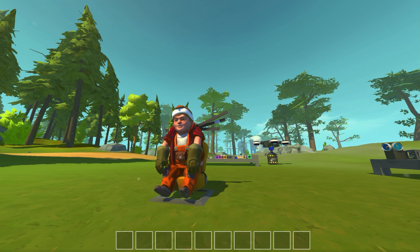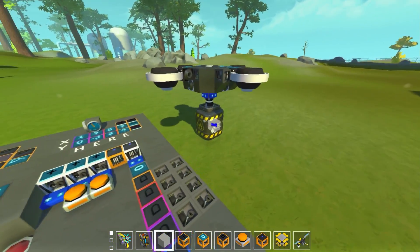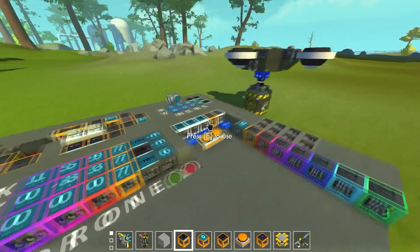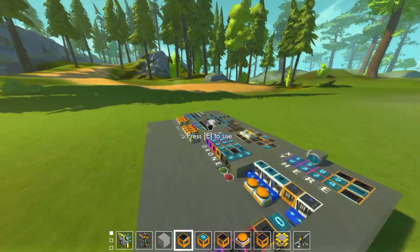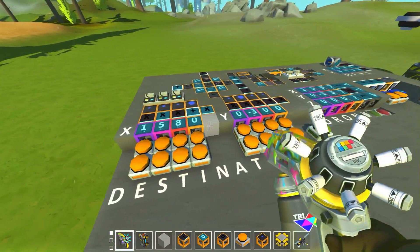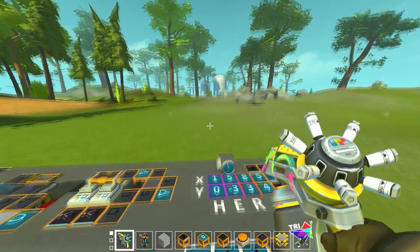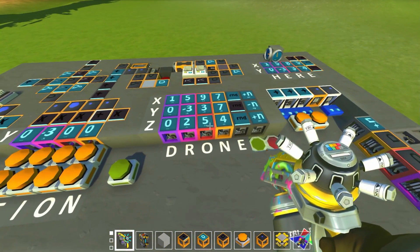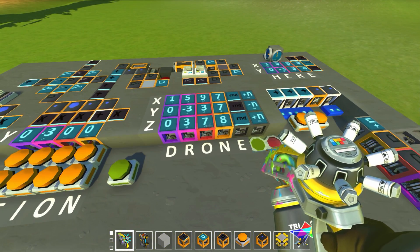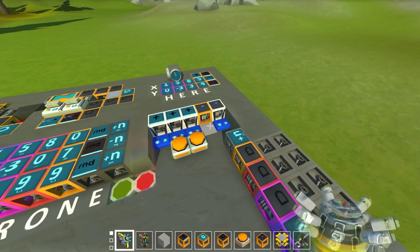What's up guys, my name is Con and we're back today in Scrap Mechanic with something a little more technical than usual. A little while ago we built this GPS drone, which uses GPS coordinates from the mod pack and a bunch of remote controls — three remote control senders and one receiver — to control the drone and send it to whatever coordinates we want for delivering a package.